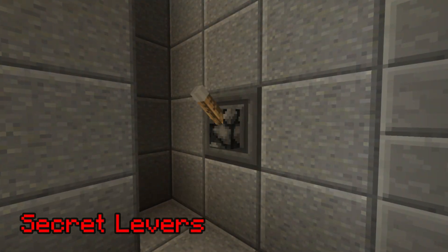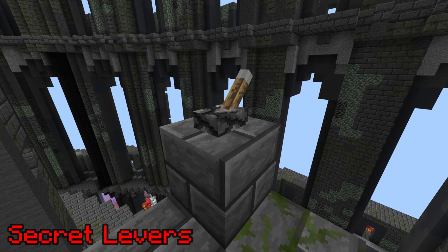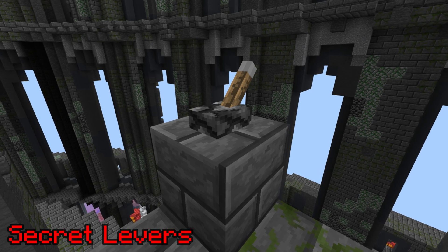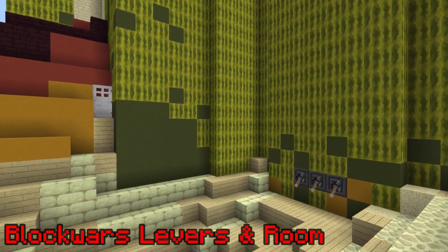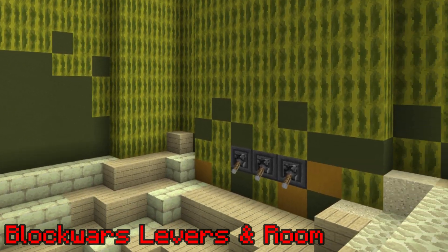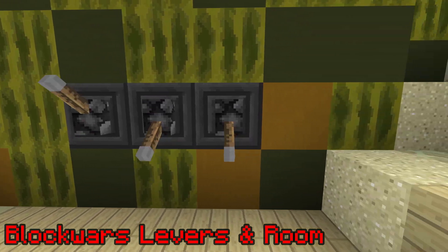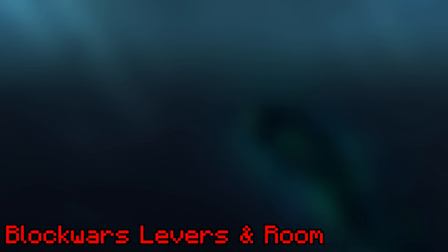Secret Levers. All around CubeCraft lobbies, we can find levers — levers in the Battle Arena lobby, levers in the Egg Wars lobby — but none of the levers seem to do anything. There's only one place where levers seem to have a purpose, and that place is the Block Wars lobby. Block Wars Levers and Room. In the Block Wars lobby, we can find two very obscure things in the exact same part of the lobby: an iron door, and three levers in a row. Many people have tried to open the door by placing the levers in a certain order, but all efforts have proven unsuccessful. A few years ago, using a glitch, people managed to get behind the door — all they found was a room, and that's it.